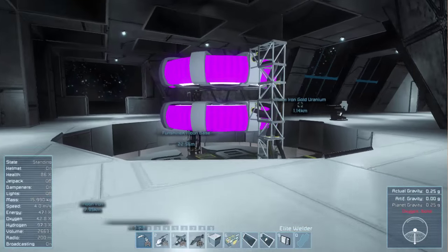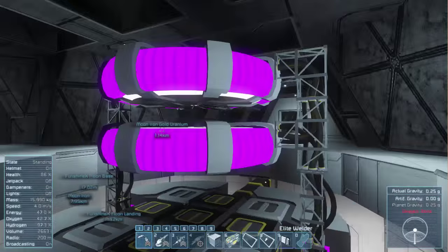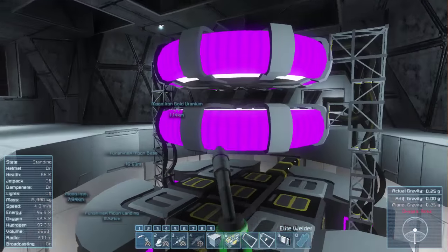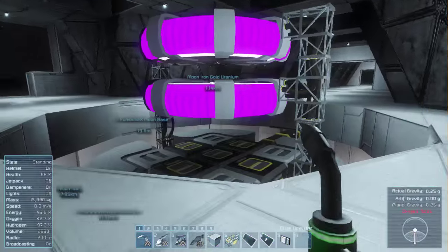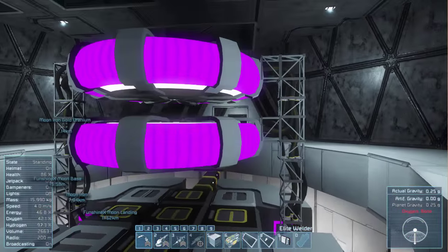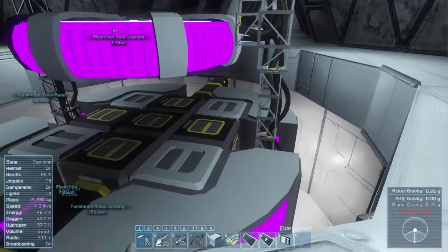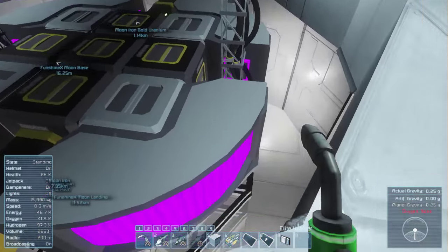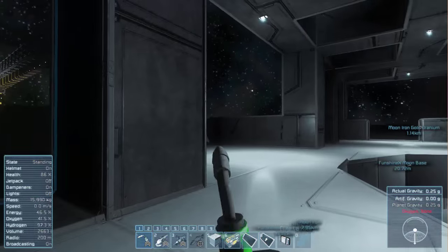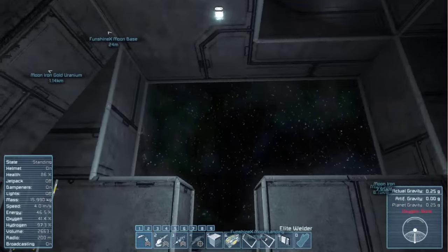I finished off the second capacitor. I'm not sure they're going to do anything useful right now — they're just set to store power and they'll never give off any power. I guess if I run out of uranium they'll be a good backup. I think I'm going to add two more — one right on top of the reactors and one right above it so it looks really cool.